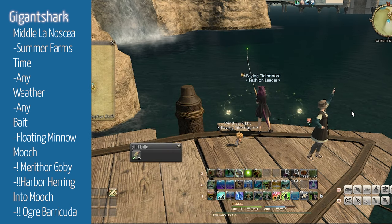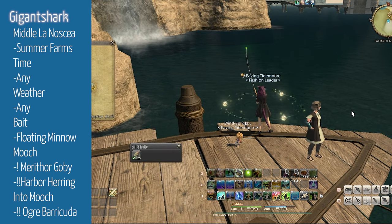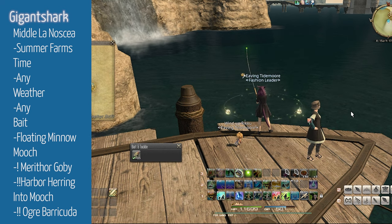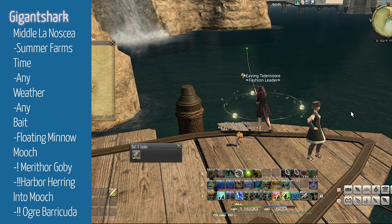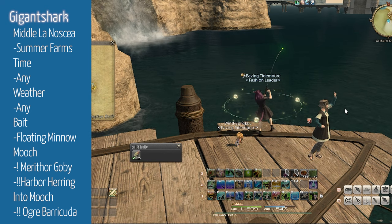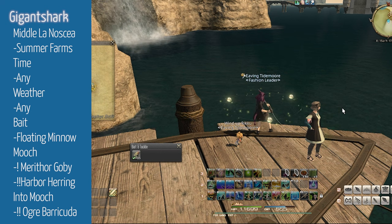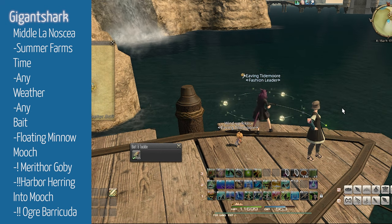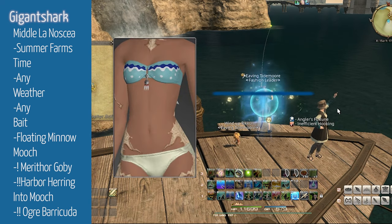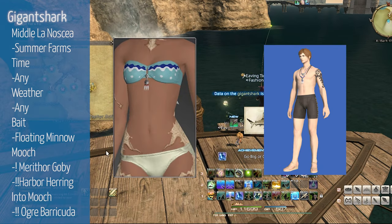There are two fish that can be mooched to catch Gigantic Shark: Maithor Goby and Harbor Herring. They mooch into an Ogre Barracuda, which you then mooch to get your Gigantic Shark. Gigantic Shark will appear on a three exclamation mark only, so make sure you use Powerful Hookset to help catch it. Gigantic Shark can desynth into the Sea Breeze Summer Halter or the South Seas Talisman.